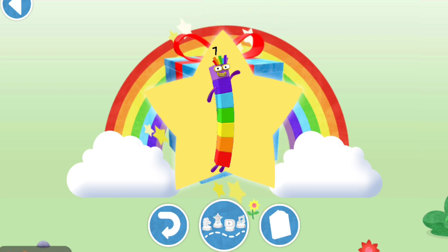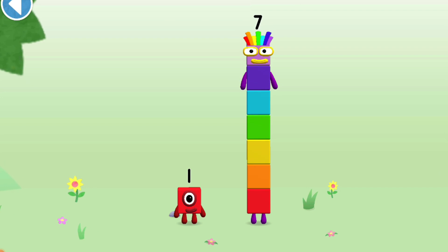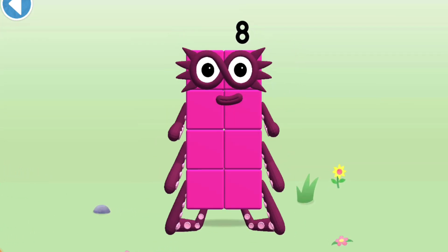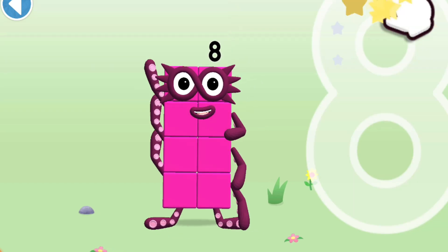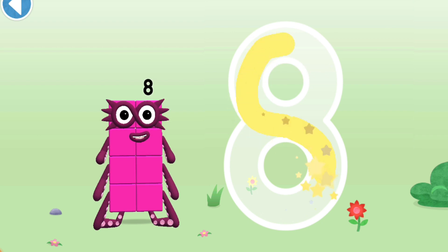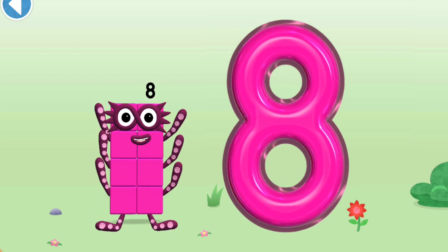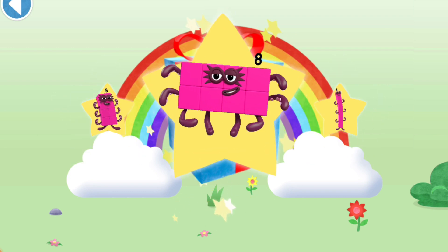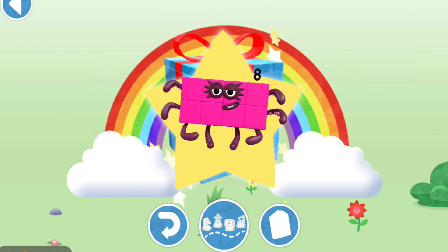Try to collect them all. You're about to meet number block 8. Can you add 1 to 7 and make number block 8? Drag number block 1. Amazing! This is number block 8, made up of 8 blocks. An S to start looking great — loop back up and there's your 8. Amazing! Well done, you've unlocked a sticker. Which sticker will you choose? Spot on! Try to collect them all.